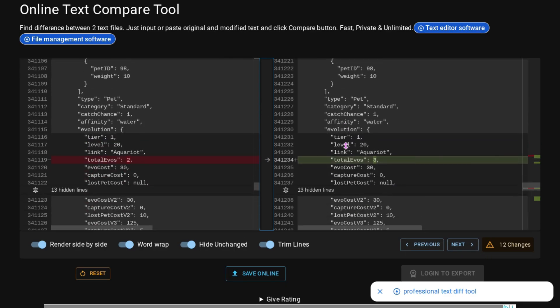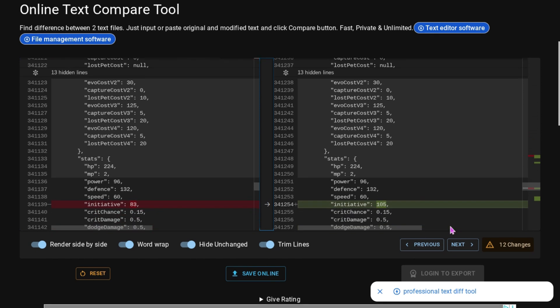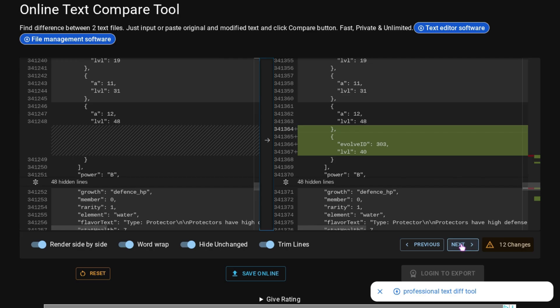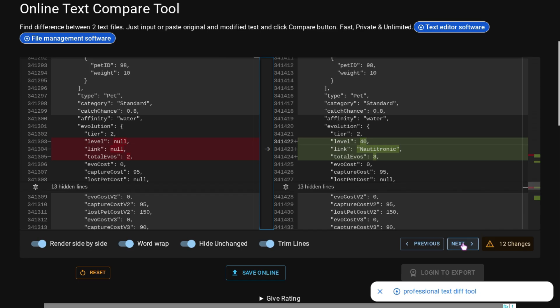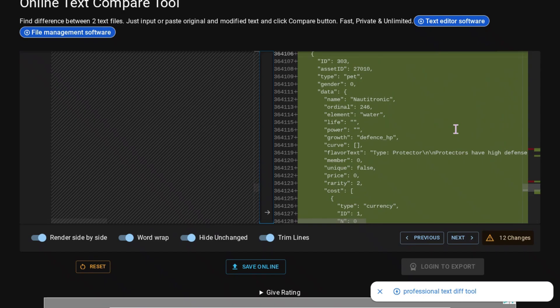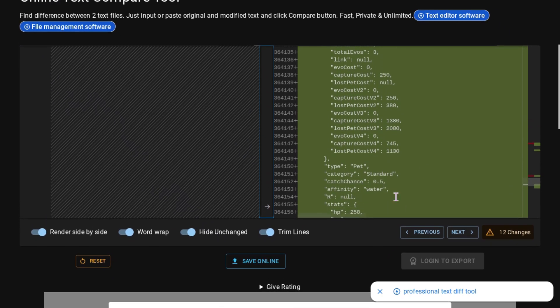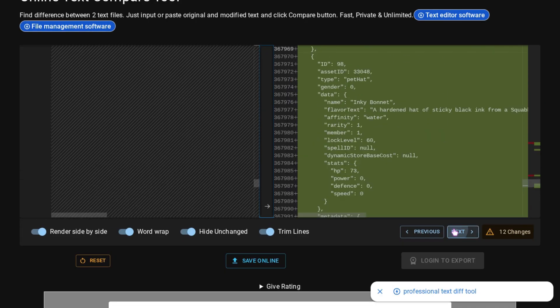Aquariot was updated to have a third evolution, and the initiative stat — which is order in battle — was updated from 83 to 105, which is pretty high. Aquariot's evolution was updated to be called Noritonic. I think everything else would just be about Noritonic, so I'll scroll through those stats if you're really interested in them.